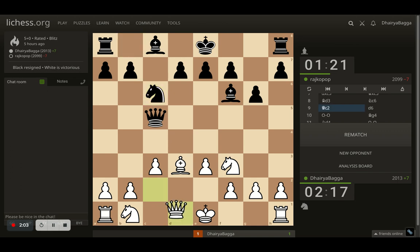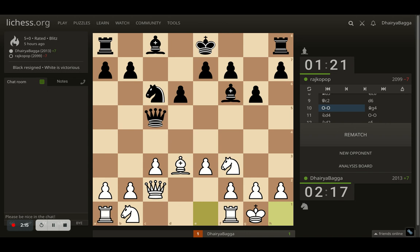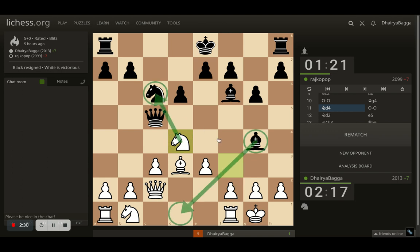Opponent plays knight to c6. I placed my queen on c2. Then d6 by the opponent — maybe trying to place the bishop next, or maybe just trying to go to g4 straight away. I went with castling to make sure that my king is in safety. Opponent gets the bishop onto g4, as kind of expected. And I just moved my knight out of the way. There is no pin, so this bishop can look at an empty square.